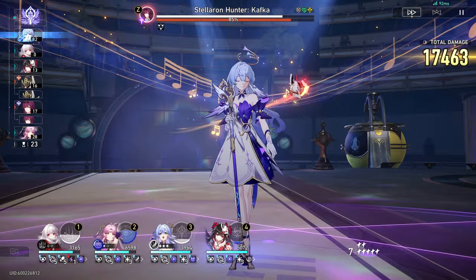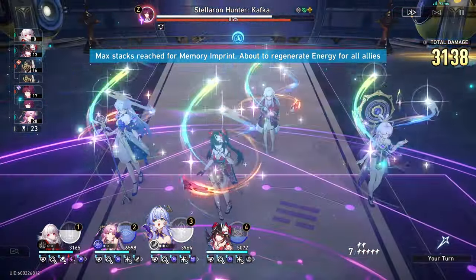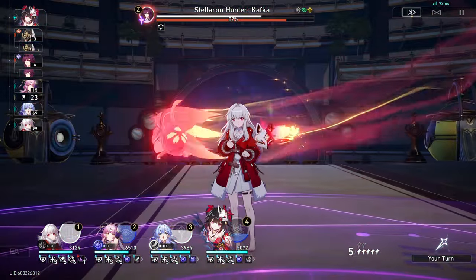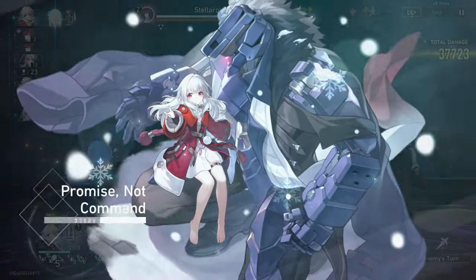Even Baizhu had a second rerun already and he came out after her. Because of Mihoyo's uncertain rerun schedule, the same could happen to our favorite characters in Honkai Star Rail. So you can prioritize Topaz first, then grab Robin on her rerun — hopefully she doesn't run with the new character that you want, because then you're gonna be stuck in the same scenario again.